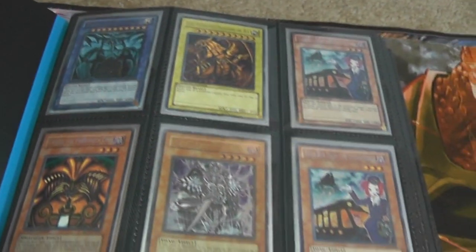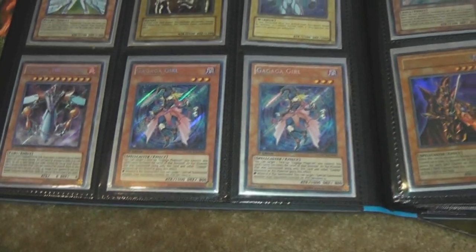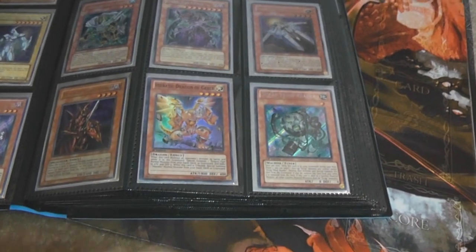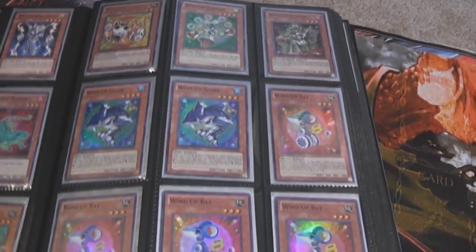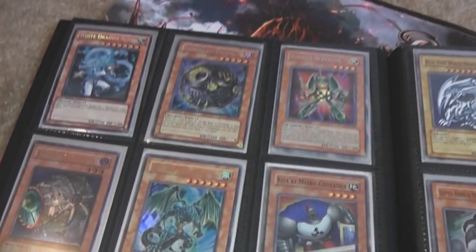And now for the Yu-Gi-Oh binder. If you have any questions on condition, whether it's first edition, whatever, all that kind of fun stuff, just send me a message of course. If you want to know what a card is, you're better off just leaving that in the comments, that way in case someone else has the same question. I might have more than one of a card — you can just ask, because sometimes I put the card beside each other, like for example with the wind-up charts, but then sometimes I have more than one and I just go ahead and put them in the same sleeve in the binder. So yeah, just ask if you're looking for more than one.